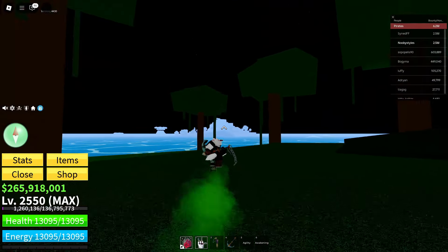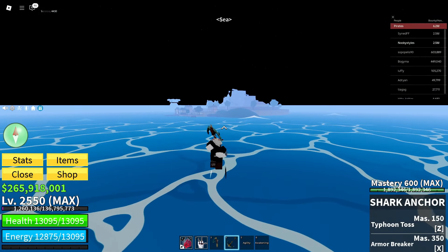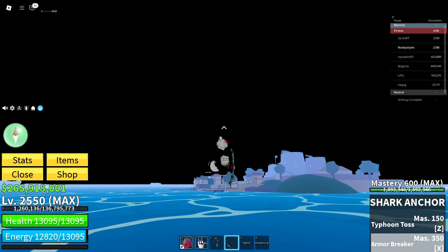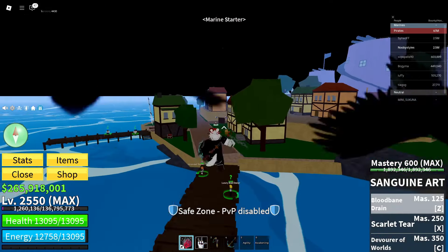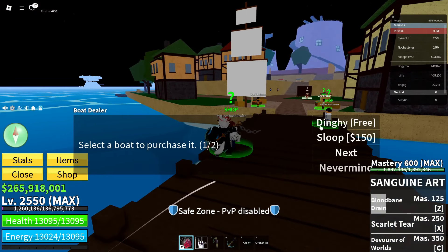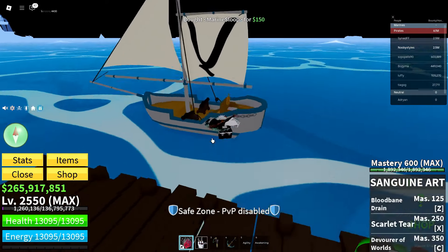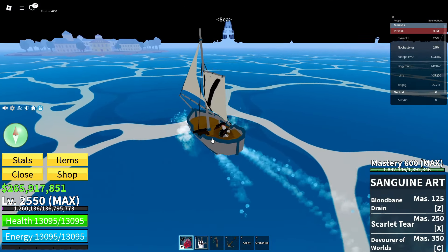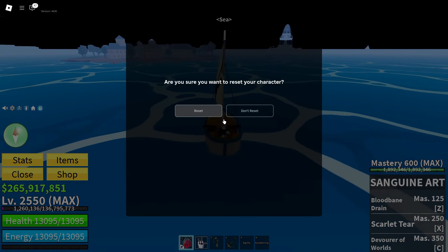Now go over to the Marine starter area specifically — not the pirate starter area. Once you're there, talk to this dude, click on Slope, and get yourself a Marine Slope. After you've got the Marine Slope, sit on it and drive it a little until you get the sea title on screen, then reset yourself.